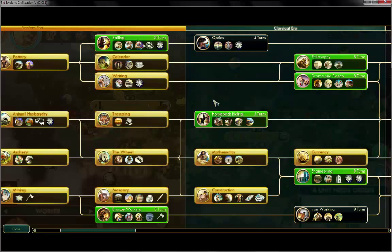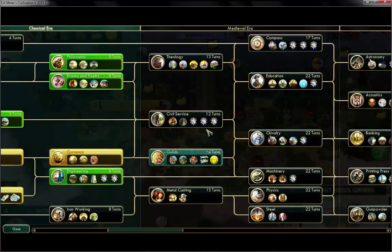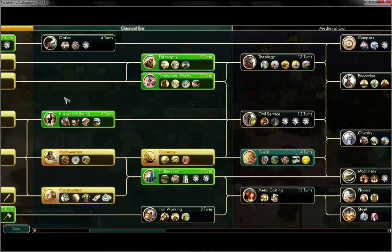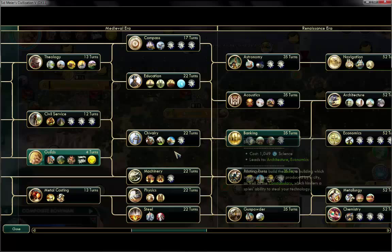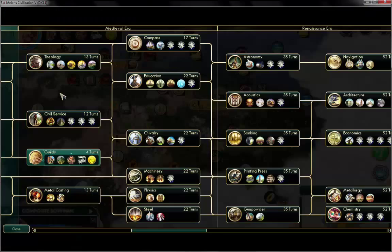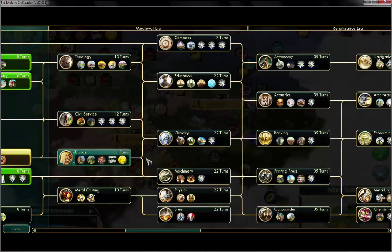We need to decide properly which wonder is going to be the next built by the Incans. It's going to take some turns to generate yet another great engineer — around 100 more turns. So it better be a technology I can get 100 turns later. Maybe the Leaning Tower of Pisa — I would love a great person of my choice. There's no city state around us so getting a great merchant isn't that big a deal, but if we could use that extra great person as a great engineer we could finish even more wonders.